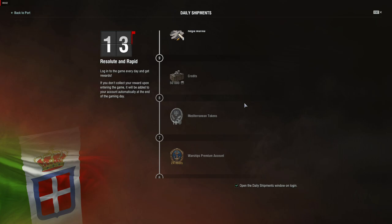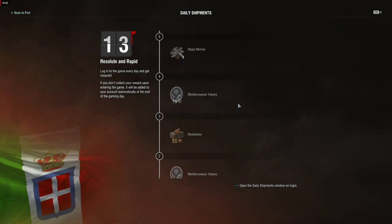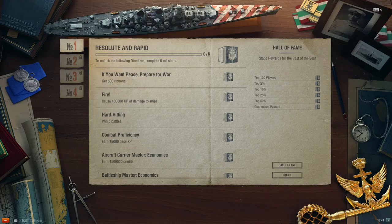First, simply logging in daily. For each day that we log in, up to 10 days, Wargaming gives us various goodies. We can gain 3 Resolute and Rapid containers in this way. In addition to this, we can also gain 30 of this update's new Mediterranean tokens.